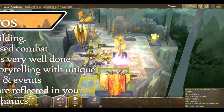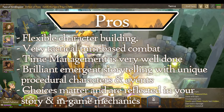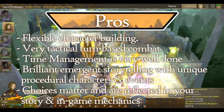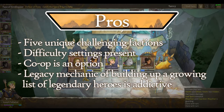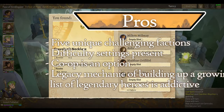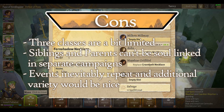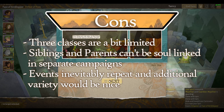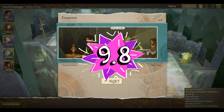To recap, the pros: flexible character building; very tactical turn-based combat; time management is very well done; brilliant emergent storytelling with unique procedural characters and events; choices matter and are reflected in your story and in game mechanics; five unique and challenging factions; difficulty settings present; co-op is an option; and the legacy mechanic of building up a growing list of legendary heroes is addictive. The cons: with a spotlight on each individual hero, three classes are a bit limited; while lovers and rivals can be soul-locked in separate campaigns, siblings and parents can't; and events do inevitably repeat, and while it by no means taints the game, additional variety would have been nice. Overall, I give Wildermyth a 9.8 out of 10.